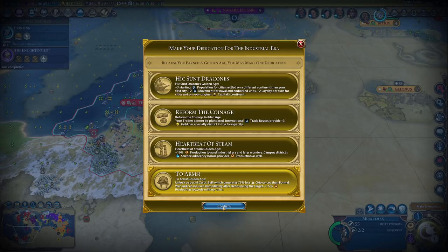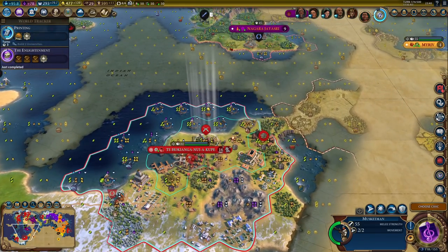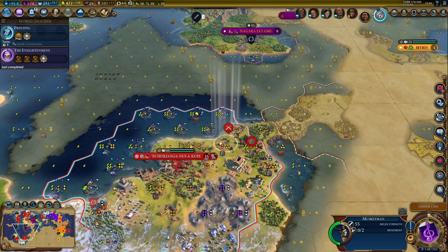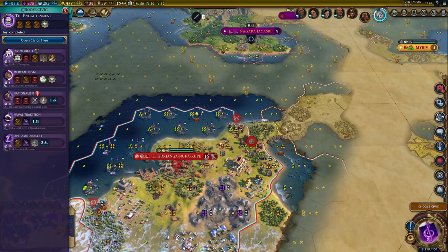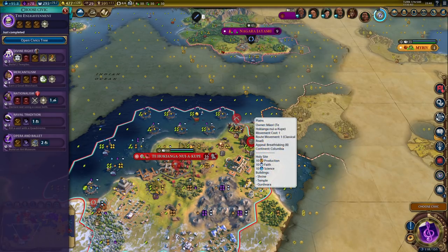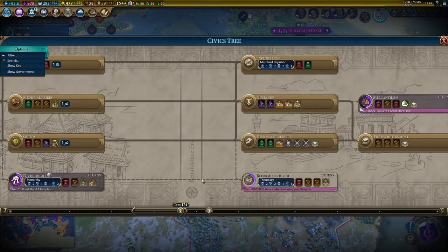Two Arms is a good choice here because that will also give me a boost to military unit production. And I do need a bigger military. Monumentality is not a choice anymore in the industrial era. So let's get Two Arms. I'm not declaring war just yet, but soon - by the end of this era. This is the time frame I have, unless I get another golden age again, which I might, but it's a little bit too early to think about that.